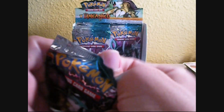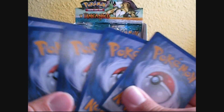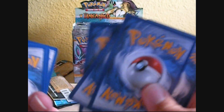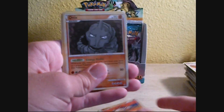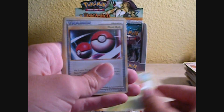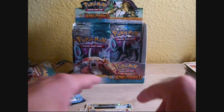Raikou pack. Remoraid, Teddiursa, Mankey, Onix, Weedle, another Dual Ball, Plus Power, Super Scoop Up — that's nice — Octillery Reverse, and a Lucario.